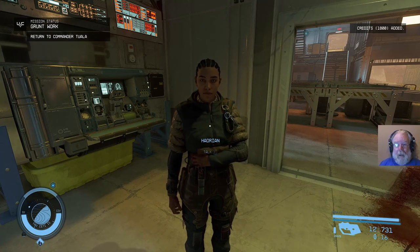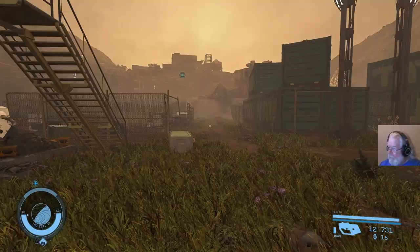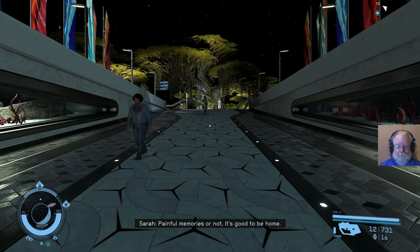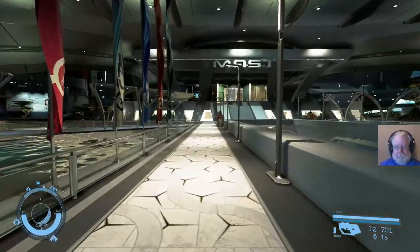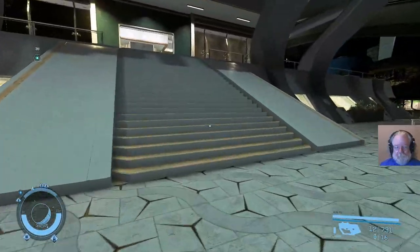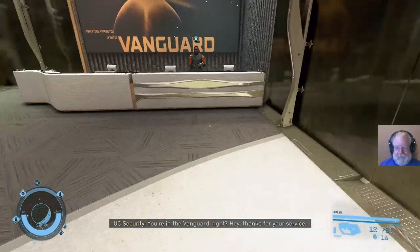Apparently that was written back when fuel cost something. Let's go check in with Tuala. Painful memories or not, it's good to be home. Sarah's got a lot of backstory that we haven't uncovered yet - she keeps hinting at it though.